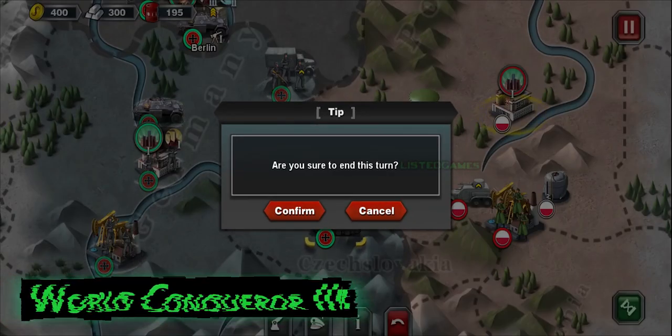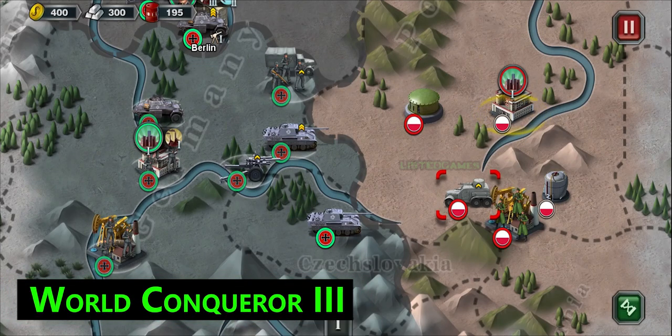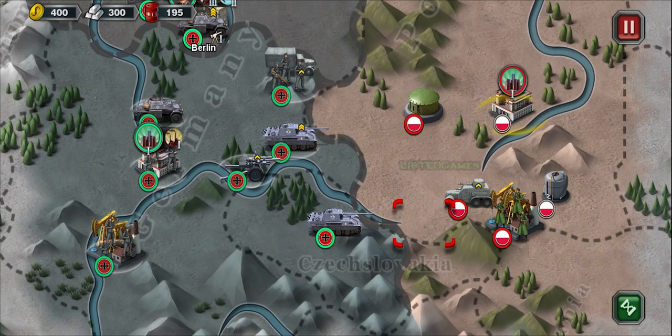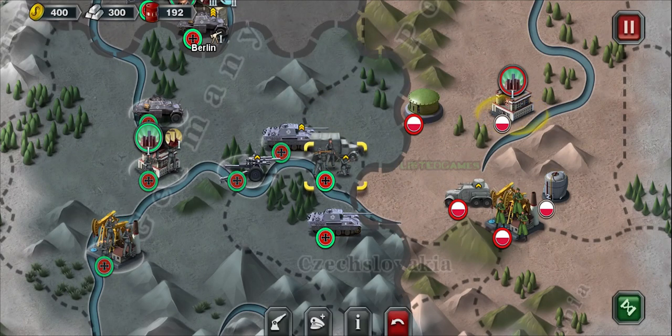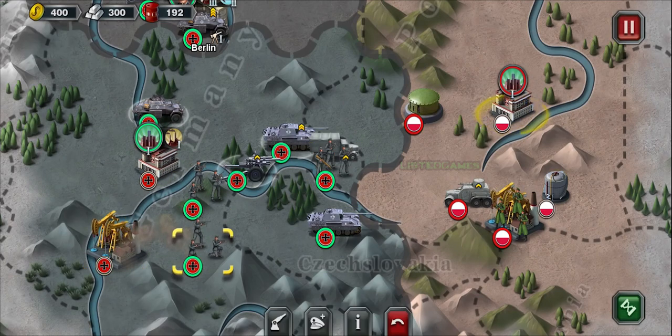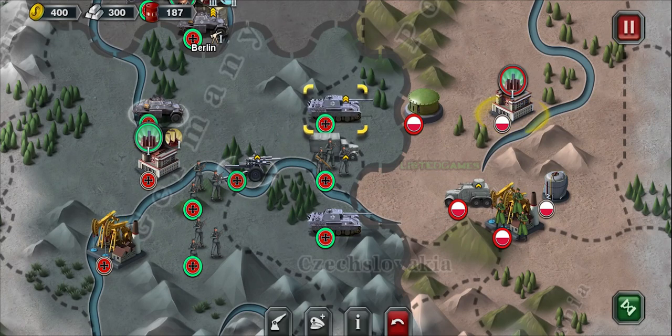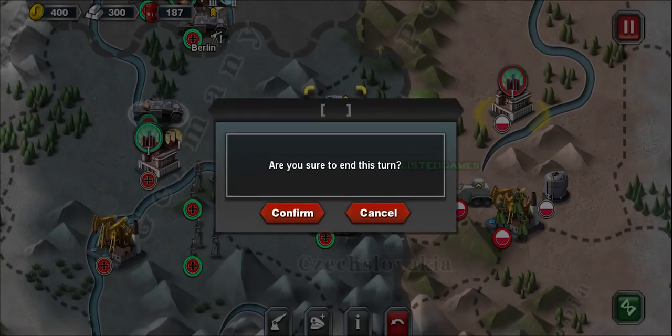World Conqueror 3 allows you to experience World War 2, the Cold War, and Modern Warfare through real-time gameplay. The game features 32 historical campaigns, 150 military tasks, and 5 challenge modes to prove your commanding skills. You can also build various wonders of the world, explore the universe, and conquer different countries to gain different awards.